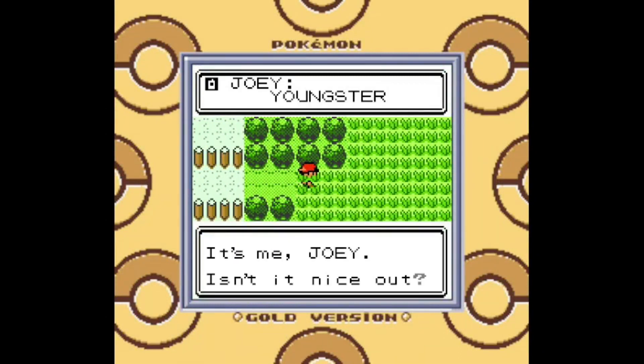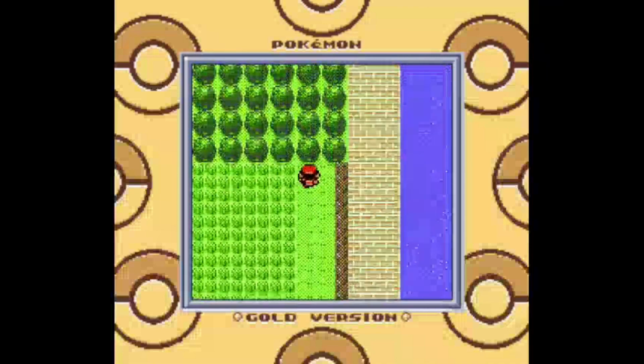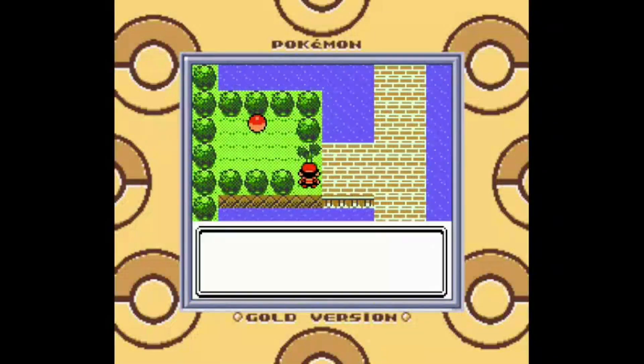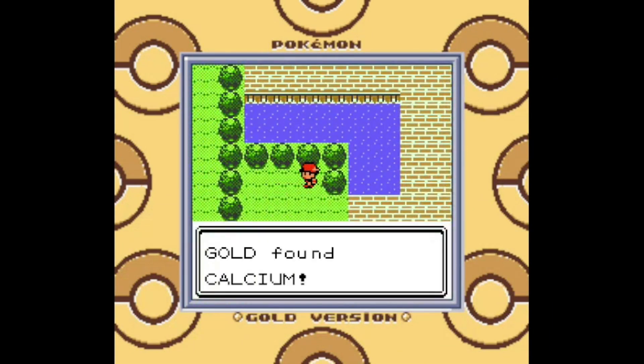Another call from Joey. Why does this guy always want to talk to me about his Rattata? Hooray, Joey, you managed to beat a Caterpie — I'm sure your mother is very proud. I actually haven't gotten that kind of phone call very often throughout this entire playthrough, but for Gold Version in particular I never really gave out my phone number to the in-game trainers all that often. Interestingly, in Kanto you actually can't give out your phone number to any of the trainers, which is very strange.